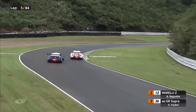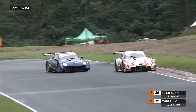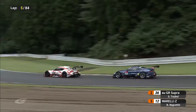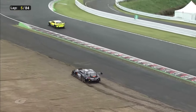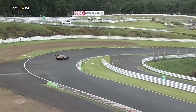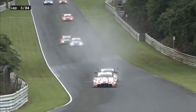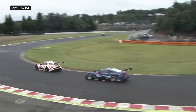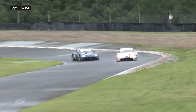Here comes the move from Shotsuboi — he dives up the inside of Bertrand Baguette in the Impul, going for second place. He drifts up wide — is that enough to finish the move? It is. Bertrand Baguette has to let him go. And that's the Leon Pyramid Mercedes drifting off the road — Tatsuya Katioka going off. That is not what he needed at the start of this race. A disappointing start for the Leon Pyramid Mercedes — they're going to drop big points.